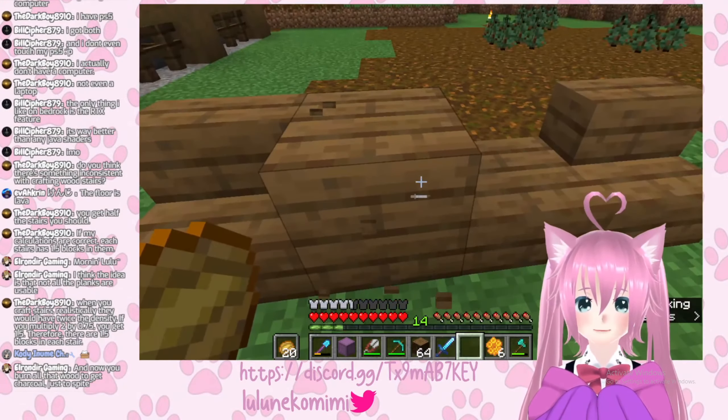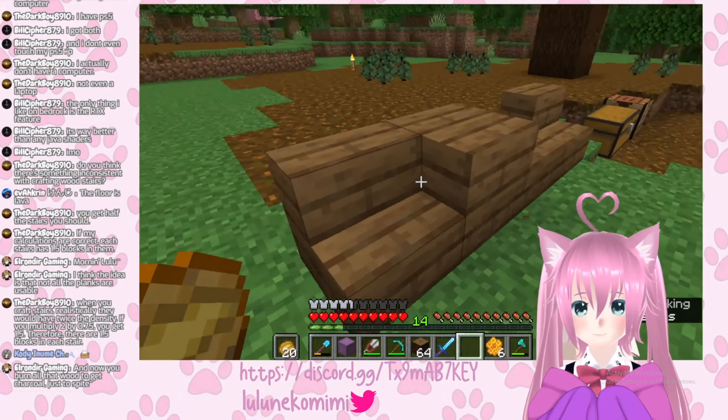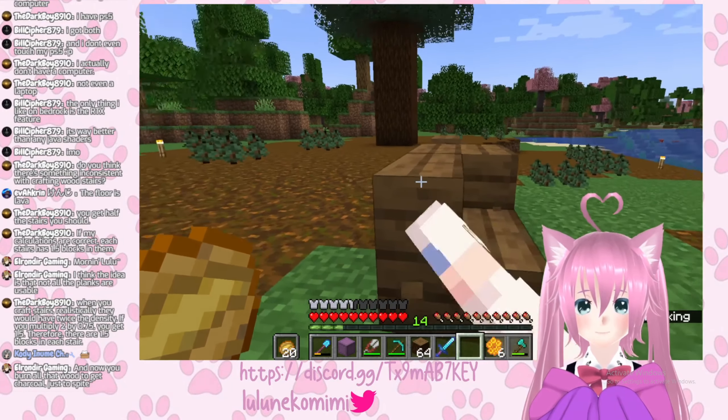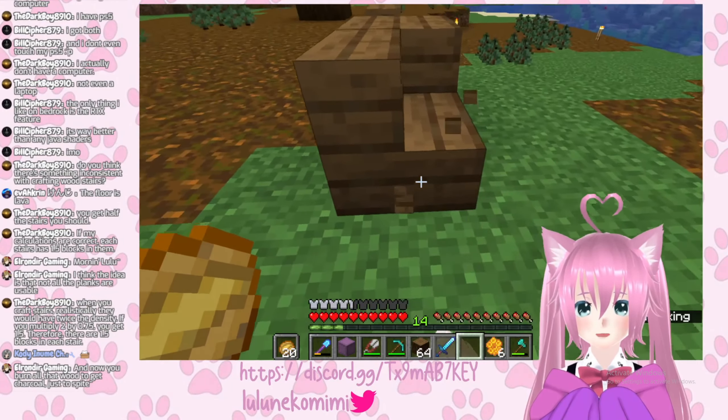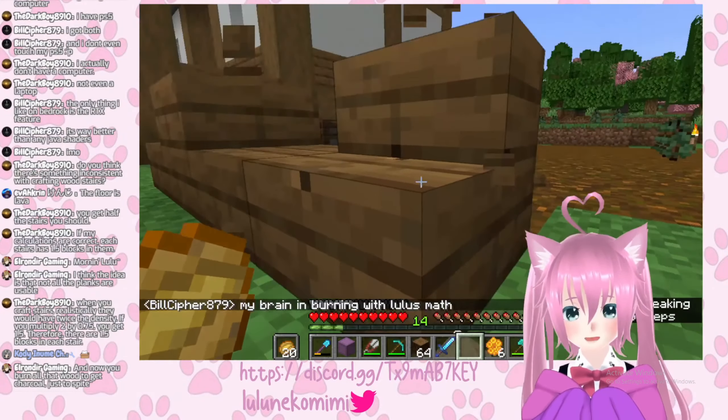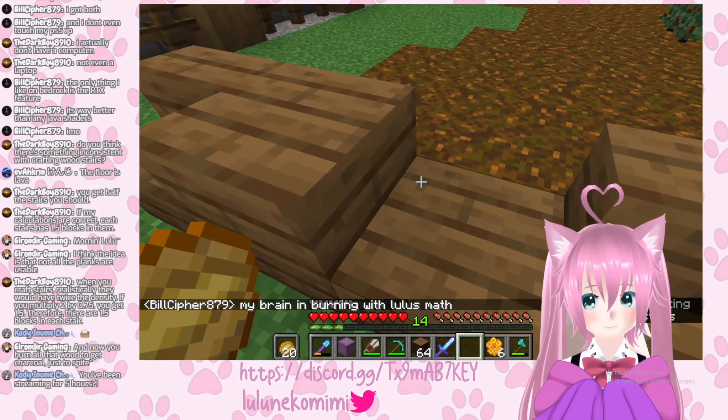Basically, so that's one block, right? It's a normal full block. So there's like this little part to cover, right? But it's the same size as that. The bottom part is the same as a slab — just half a block. And half of a half — half of a half is 0.25.